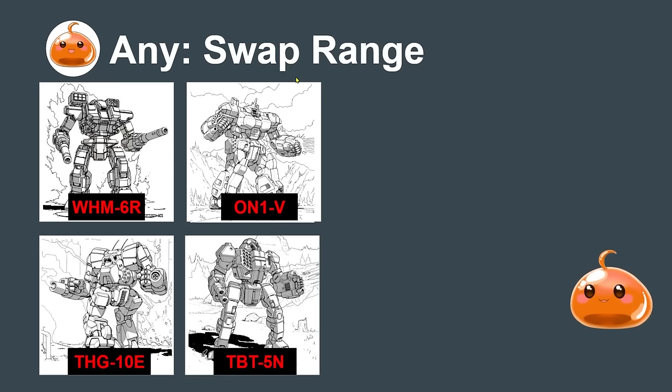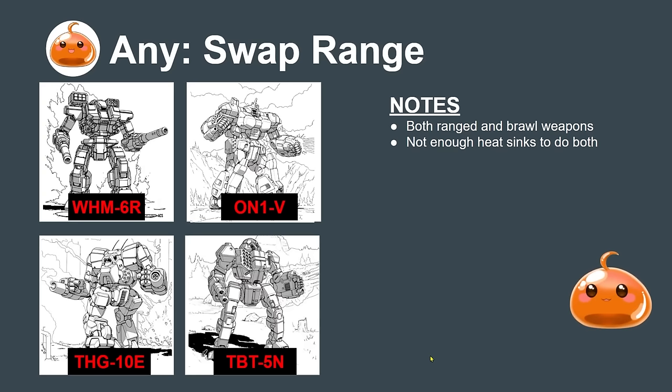Contrasting this is the swap-range archetype — mechs with both ranged and brawl weapons. The classic example is the Warhammer, which starts fighting with PPCs and then swaps to brawl mode. The Crusader has LRM-15s and can swap over to SRMs and medium lasers. They typically don't have enough heat sinks to do both jobs at once. A lot of people are sleeping on the Trebuchet — unloading LRMs then swapping to medium lasers is very fun.